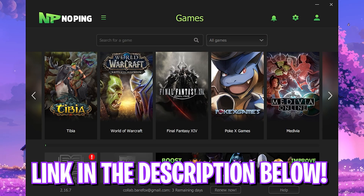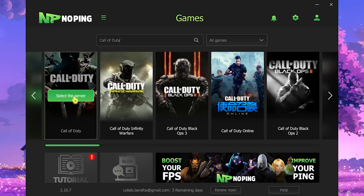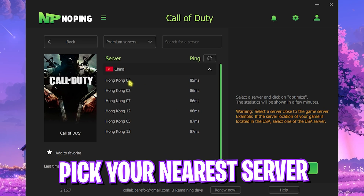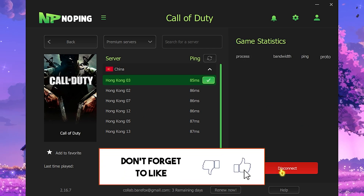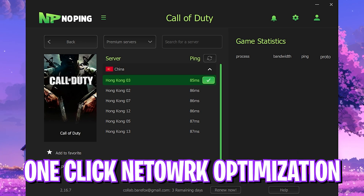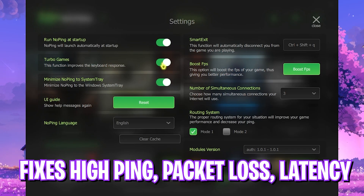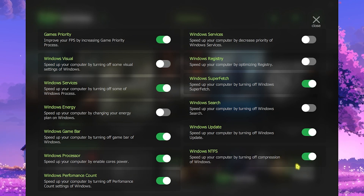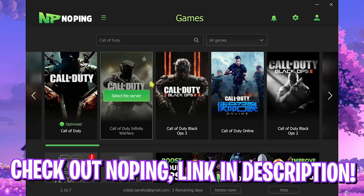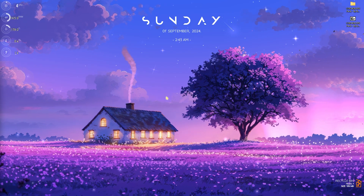Next step is fixing internet issues using NoPing — download it from the link in the description. Once it opens, it offers over 300 games. Search for Call of Duty, click on your server, and it will show you the nearest servers with the least ping — for me that's Hong Kong 03. Click Optimize and it connects your PC to the game servers without hindrance, fixing packet loss, ping, and latency. NoPing's settings gear also offers Turbo Games mode, which reduces keyboard latency significantly, and a Boost FPS panel that can gain you extra FPS while playing.